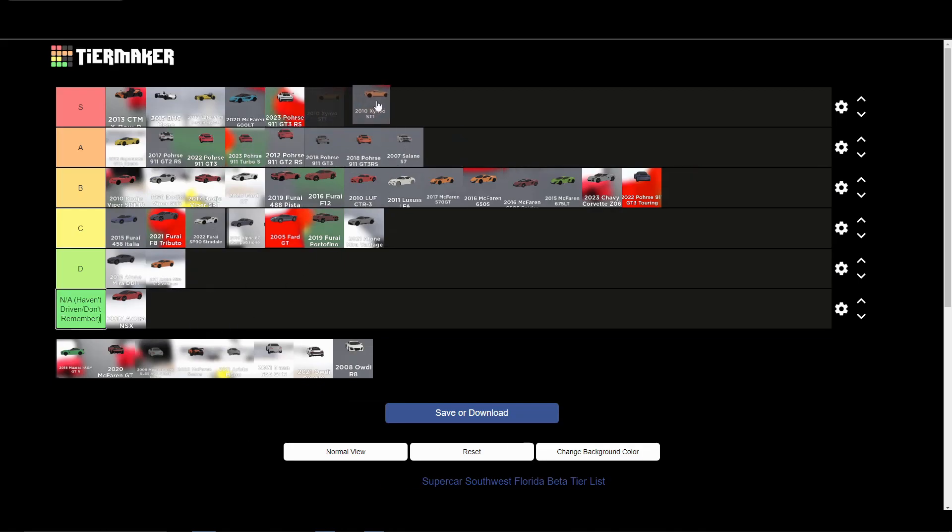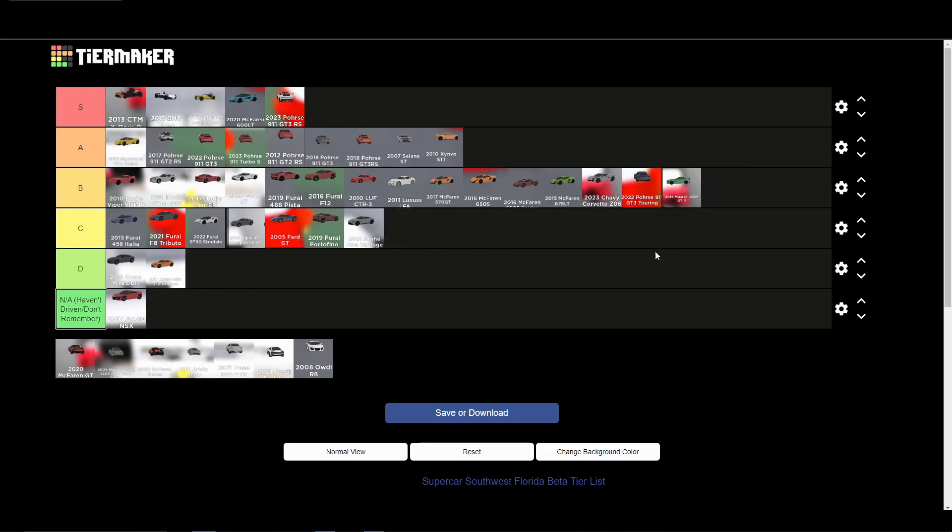The Zenvo ST1 is an A tier car — it looks really nice, it's expensive, goes fast, and has a little aero wing. It's a generally good overall car. It's not quite S tier in my opinion but it's definitely worth the buy. The Mercedes-Benz AMG GTR is a B tier car — not the worst, not the quickest, pretty mid overall but sounds nice. The McLaren GT is also B tier — doesn't go that great but it's an all right car.